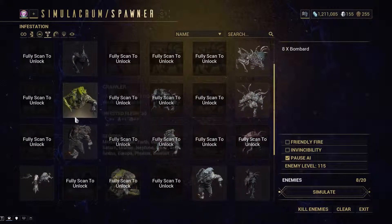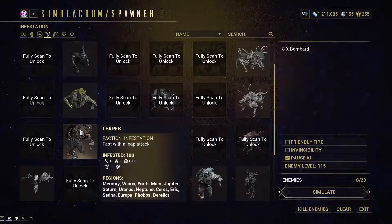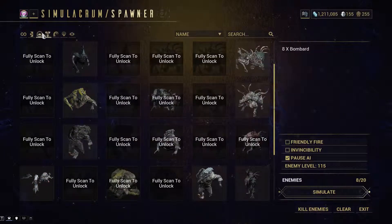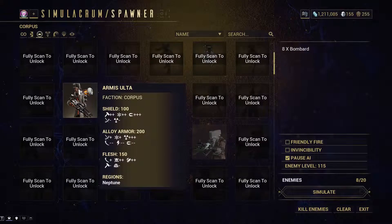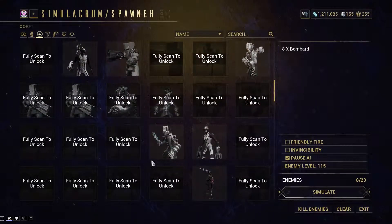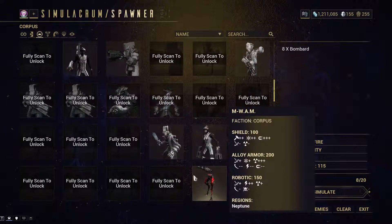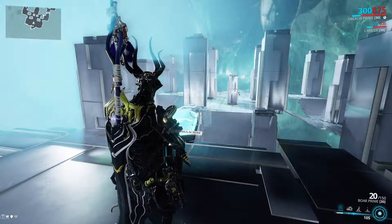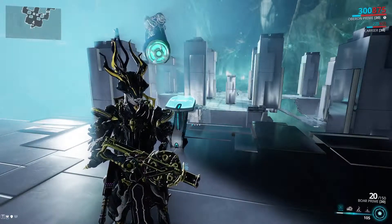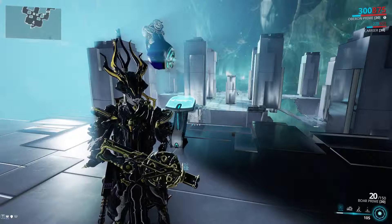Basically, this thing is going to wreck the Infested real hard. Against armored Infested, it's just going to destroy their armor. And if you just build Radiation, they're nothing. Blast is only really good for damage against certain Infested units, and also against Grineer machinery, which is unfortunate.